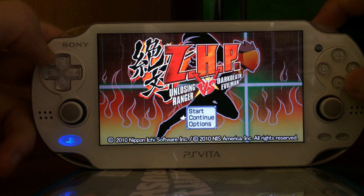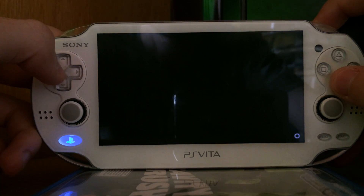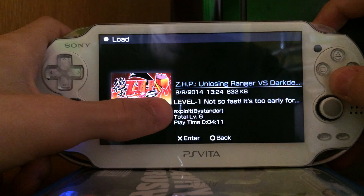This game is Zero Hero Project, or shorter ZHP. Press continue. You load a save game — as you can see it's called 'exploit'.